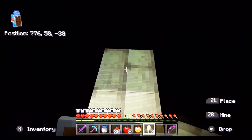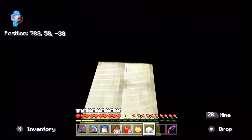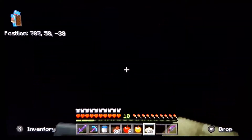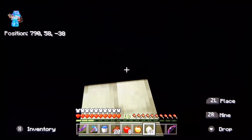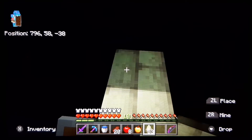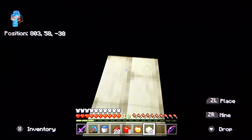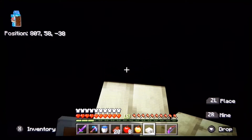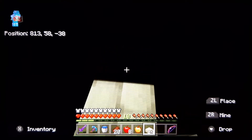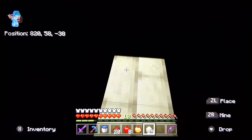I'm not destroying the whole end island place — then I can't respawn the end dragon ever again. That would be stupid. Oh no, it's probably not going to have enough — yeah, it's definitely not enough. I don't want to go back down in those mines. I put on peaceful mode so the endermen don't spawn, because I don't want to worry about them — I already have to worry about the dragon.